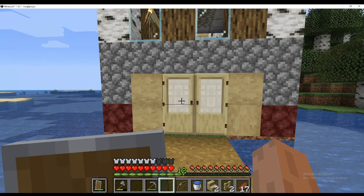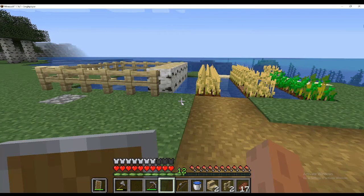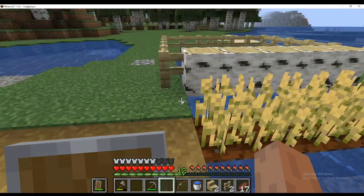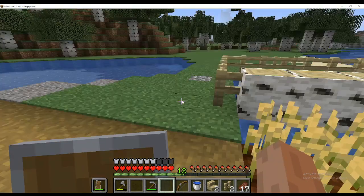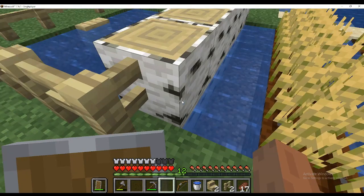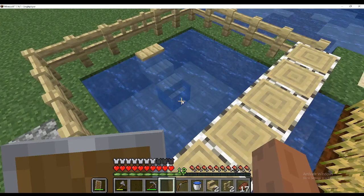I took the wood and placed it like this. On this side I have a small wheat farm. I cut the wheat and make bread and other stuff from it. Then there's a birch wood partition I made over there.